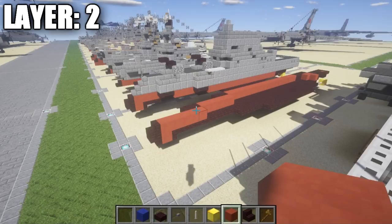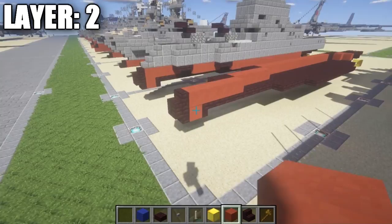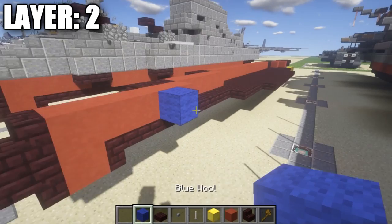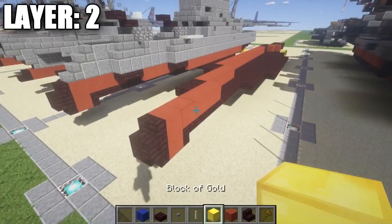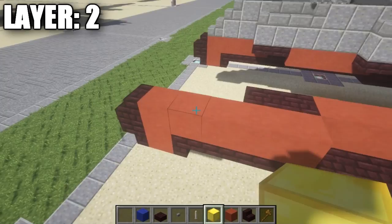For layer 2, start off at the front. If you have everything set from the previous layer, this will be on the surface level — the water will be right here at this level. In the very front, go to the nether brick upside-down stair on the very top of the ship. Place a nether brick stair on top, followed by 5 red stained clay blocks behind it. On your 4th red stained clay block place a nether brick top slab followed by a nether brick upside-down stair.